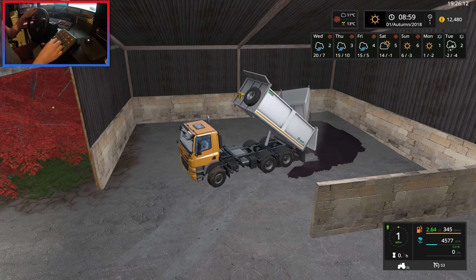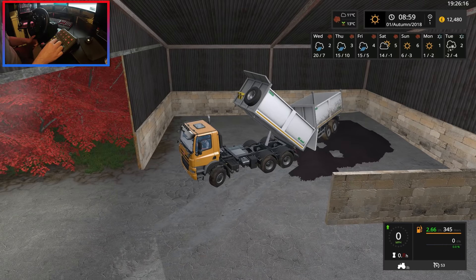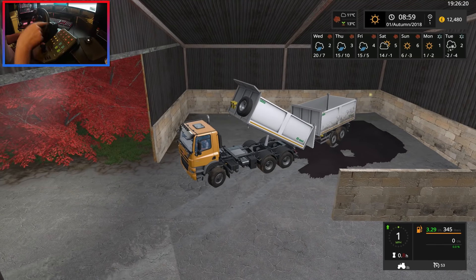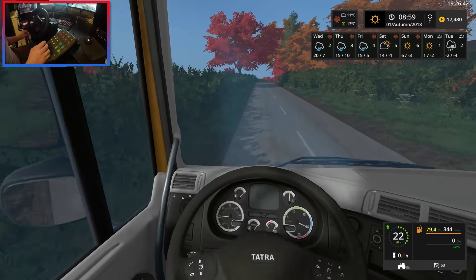Let's just drive forward a little bit and scoop it all up in a sec. There we go — zero percent. Let's get the tipper closed back down again. This all needs tidying up after — we'll do that with the telehandler or something.